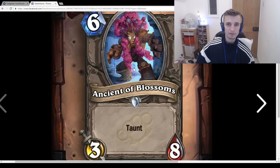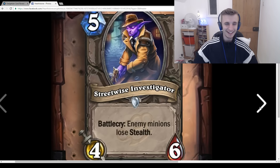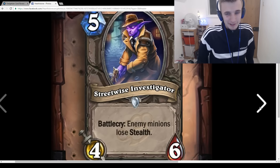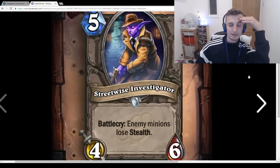Ancient of Blossoms and Jade Scout — not much to say, just pretty average cards. They seem to be encouraging Rogue to play more stealth stuff, but Jade Scout is something you're never really going to play.